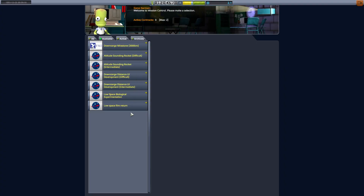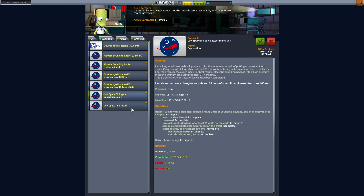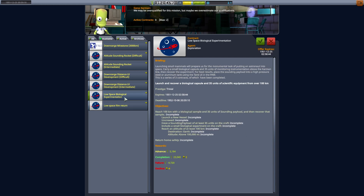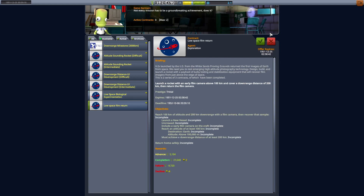Let's have a look at the contracts. Low space, biological, 35 units — and that's 200 kilometers downrange. The film return is altitude of 100 and downrange 200. Let's build ourselves a bigger vessel to do these ones. Let's do a film return and get a bit of money.